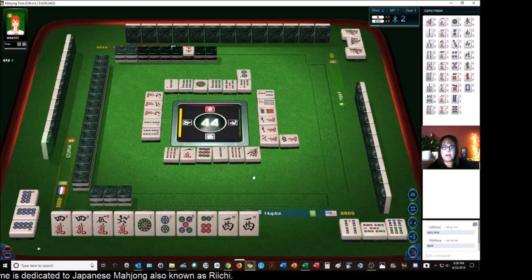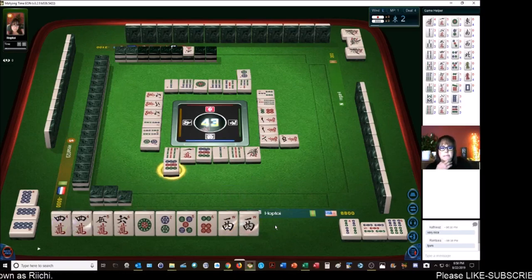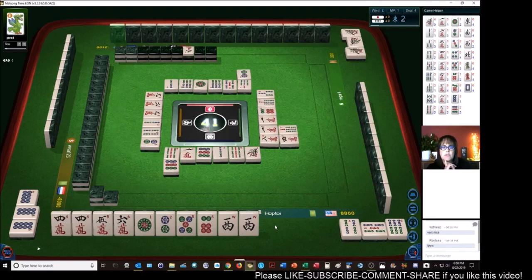Two dots. Nine dots. Four, five, six — we have mixed triple Chi with Dora! Seven bamboos. One four crack was thrown — there's still one more.